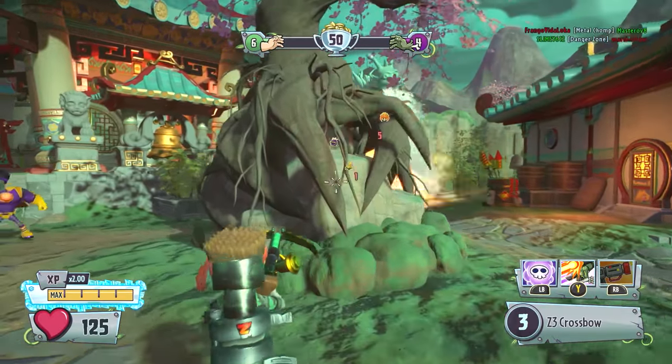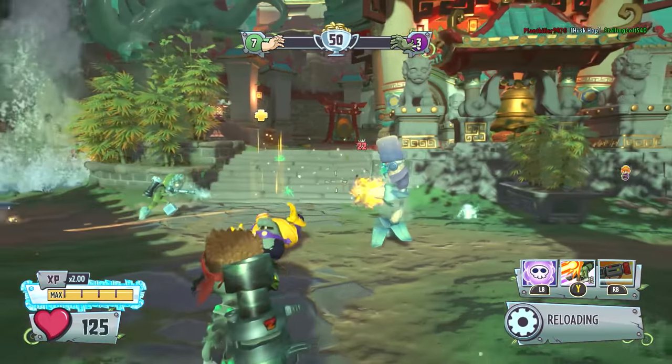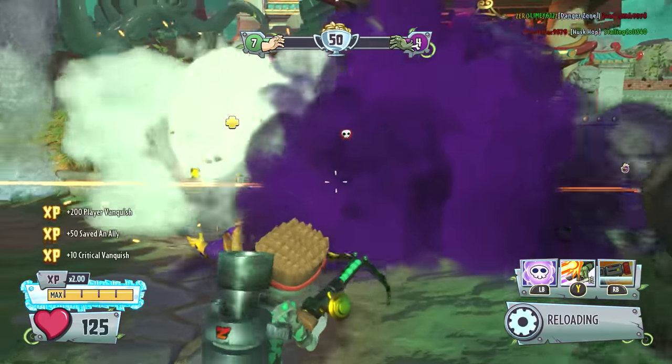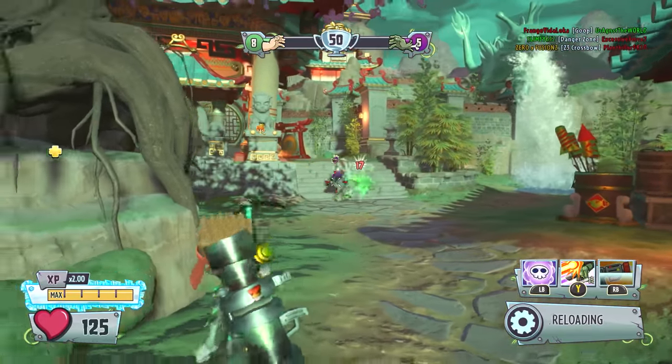Can we start off with a kill? There's Colonel Corn — let's try and take him out. There we go — 22 damage there playing as this character. We start off with a vanquish. Let's try and take out the Chomper.